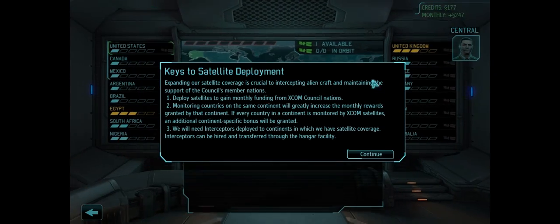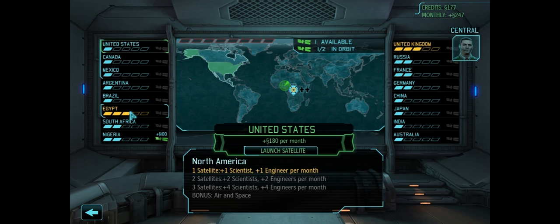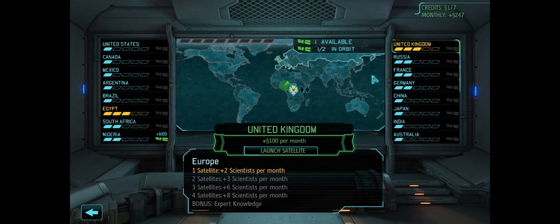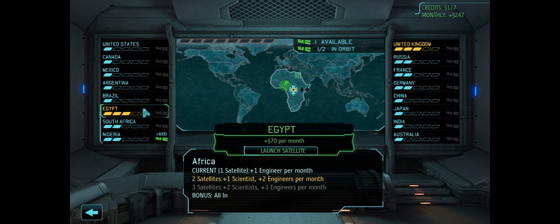Let us go to the Situation Room where I believe we can launch a satellite. We're going to launch this over either Egypt or the United Kingdom. Egypt will give us plus one scientist and plus two engineers per month. The United Kingdom will give us plus two scientists per month plus $100 per month. I think Egypt is going to be a better call for us — we'll do a mission in the United Kingdom later.